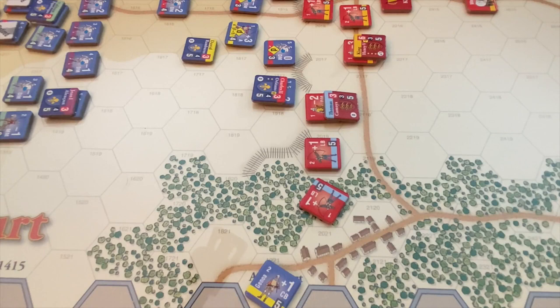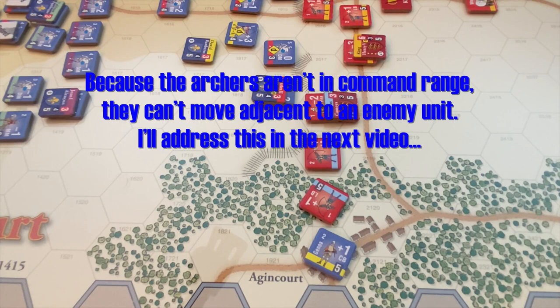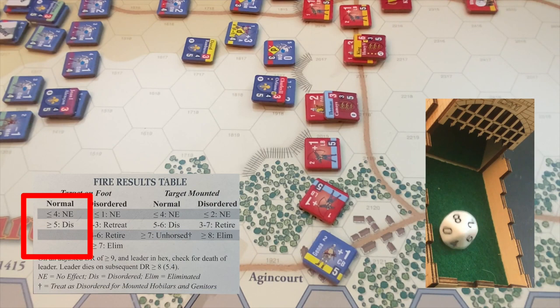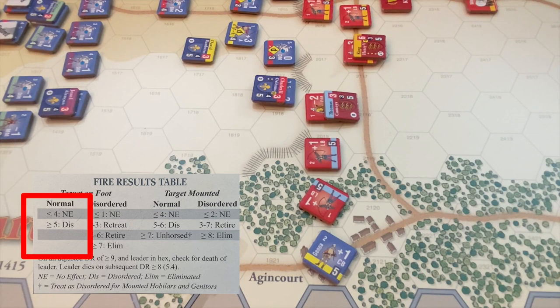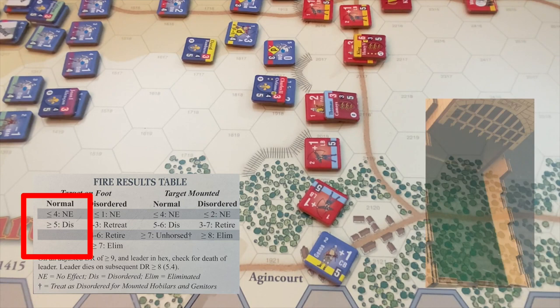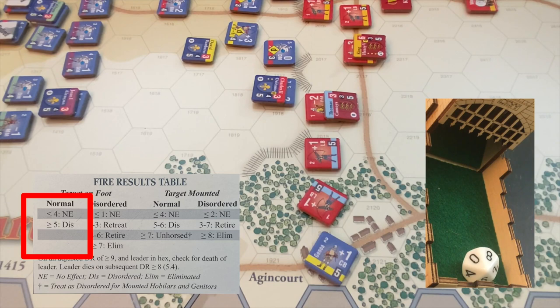Let's continue to see if we can push the luck of the Genoese crossbows, which have had so much success on the west end. They're going to storm into the town of Agincourt and try to fire on these longbows in the woods, but the longbows get reaction fire first since the crossbows moved adjacent to them. Longbows at range 1 are plus 2 — crossbows are in town, subtract 1, making it plus 1. 2 plus 1 is 3 — no effect. The crossbows have gotten lucky, managing to draw next to enemy units without taking damage. They get a chance to fire at range 1 with plus 2, but longbows are in woods, minus 1, so plus 1. 8 plus 1 is 9 — the longbows are disordered. These crossbows continue their merry way through Agincourt, single-handedly threatening to break down the left flank of the English line.